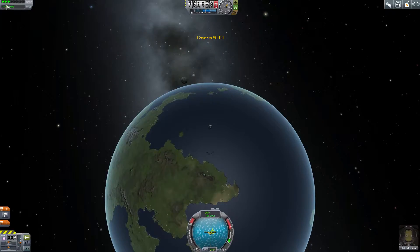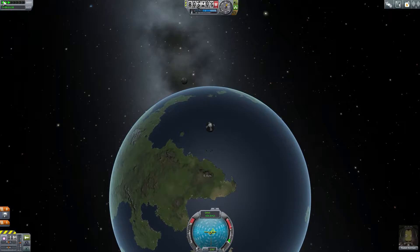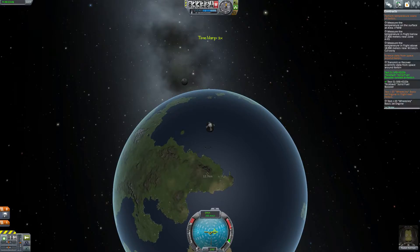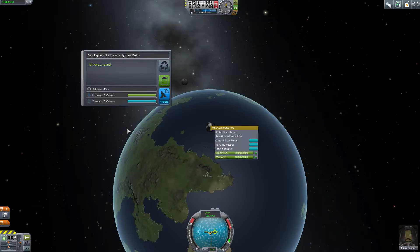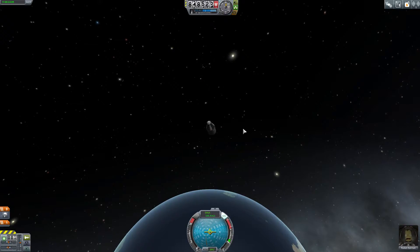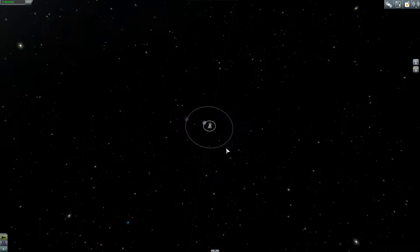If the point we're at now doesn't count as space, I don't know what will. Science data from space around Kerbin — crew report while in space, high over Kerbin. Now we're gonna flip and come back down. So there we go — and that's space.